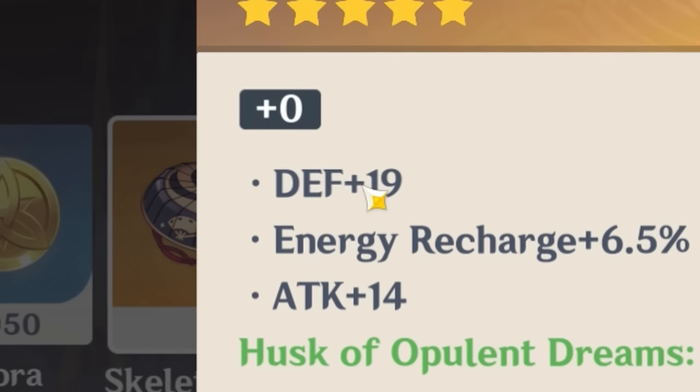The weapon is the White Blind, maxed at level 90. Here are the artifacts: the flower — I think I kept one from the video. Here is the feather — pretty sure this is from the video as well. Here is the sands. I kept everything from the video. He still is bad but watch this piece — yeah, it is a pretty good piece. I didn't get this during the video, I think I got it during another farming video. And finally the circlet, also during the video. They're all pretty bad.